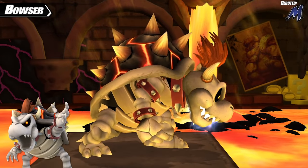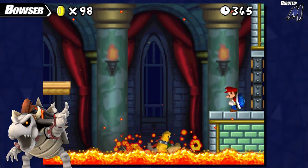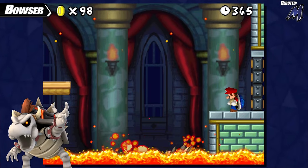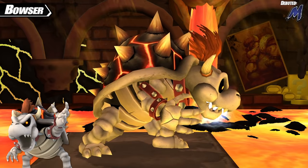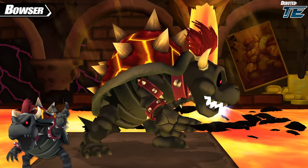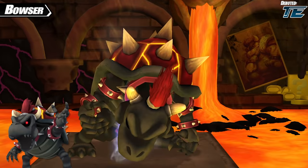Bowser's alternate costume is, of course, Dry Bowser — the appearance Bowser takes on after falling into lava in New Super Mario Bros. DS, a staple for the series going forward. The first recolor for this costume is Dark Dry Bowser, which isn't really a reference to anything specific, but feels like a natural counterpart: Dry Bowser is mostly white, so here's a costume that's mostly black.